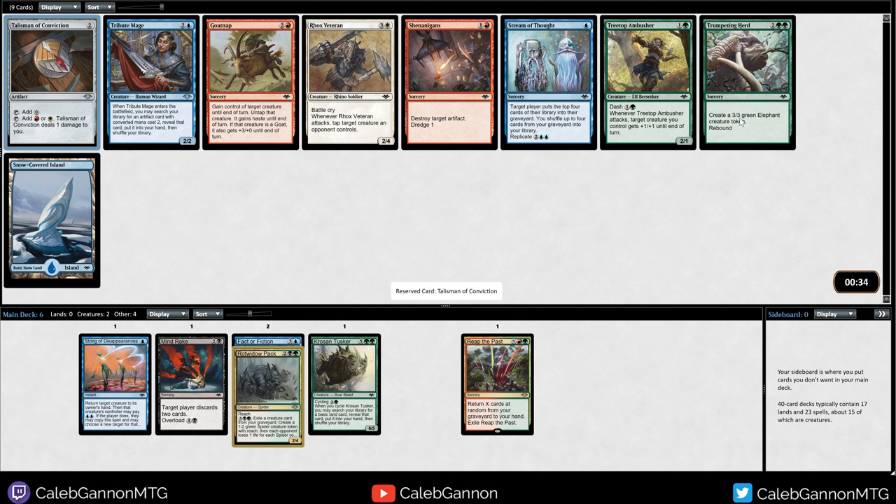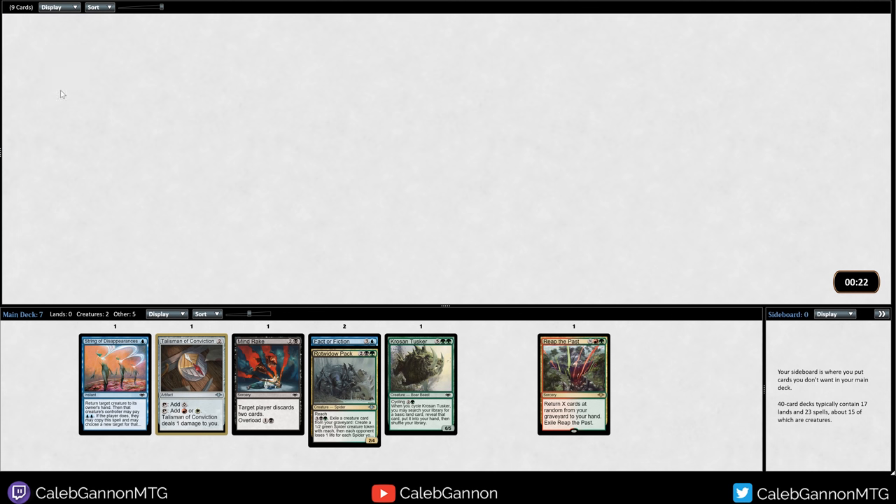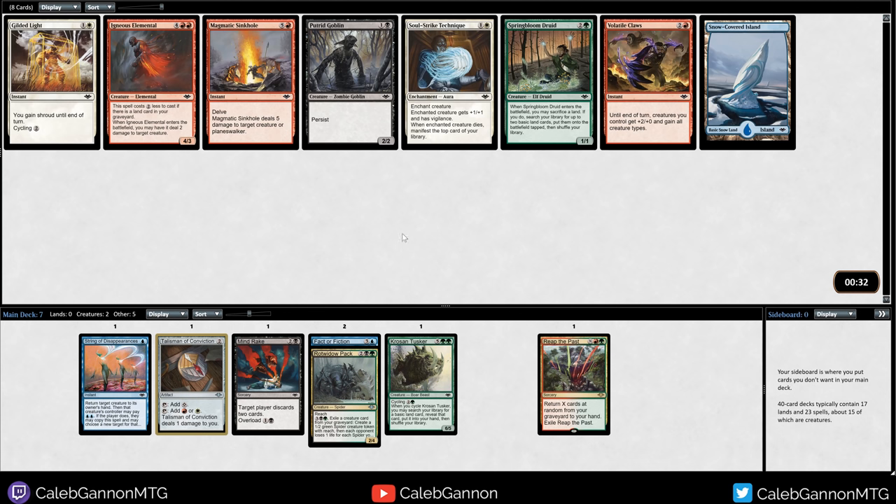Probably got to take the Talisman here. Trumpeting Herd is also very good. Right now we're Sultai. I really do like the Talisman - I'm just going to take it. I think I just want a bunch of mana for Reap the Past.